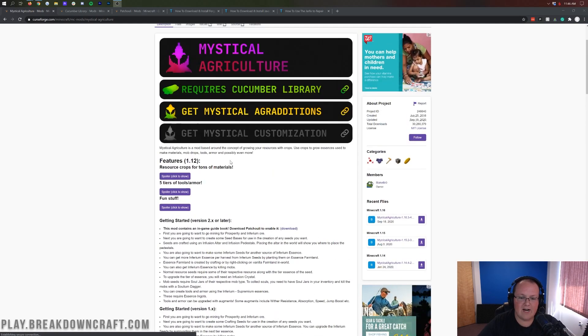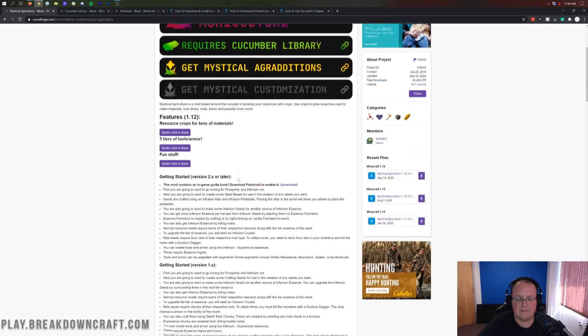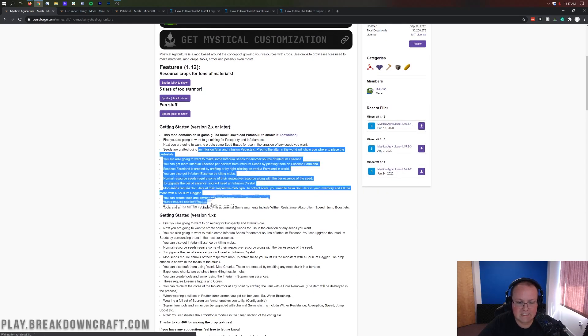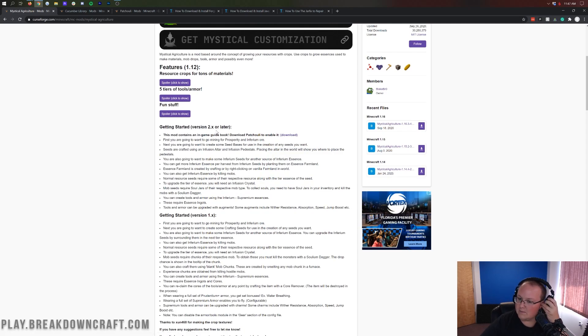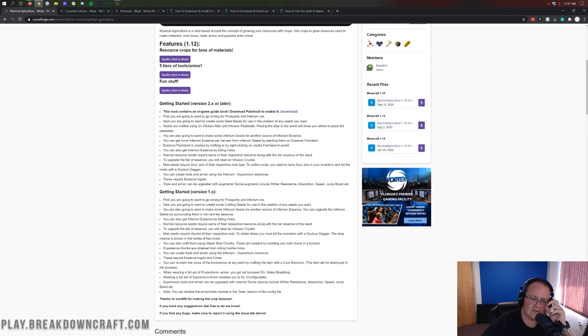What is this mod anyway? It's an agriculture mod based around the concept of growing resources with crops — using crops to grow essence used to make minerals, materials, mob drops, tools, armors, and possibly even more. There's tons of different stuff here. We're going to be using version 2.x or later — we're actually into 3s now. There's also getting started content and additional resources included.